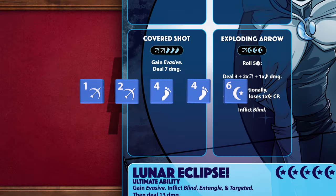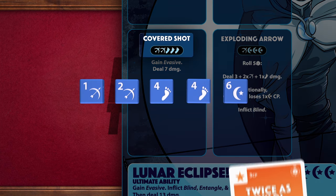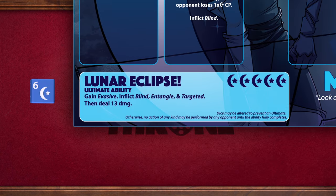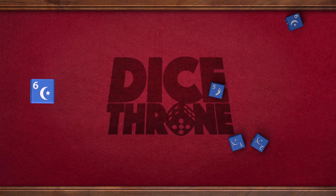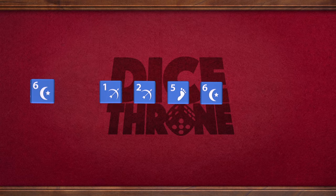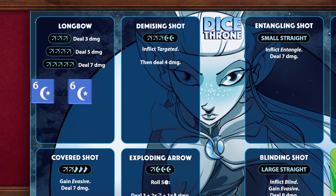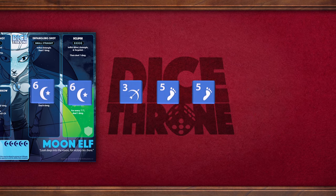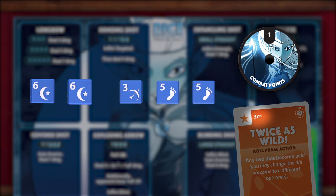She would need to re-roll the 4 and 6 in hopes of getting a 3 to complete the sequence. She could re-roll the Moon and go for 1 more foot to get Covered Shot. But since she has her Twice as Wild card available, she decides to press her luck. She keeps the 6 and goes for her ultimate ability by re-rolling the other 4 dice, leaving only 1 roll attempt remaining. She keeps the 2 moons instead and rolls 1 more time, since she can at least activate Eclipse by using her wild card. Unfortunately, she didn't get that additional moon she wanted, but she plays her Twice as Wild card anyway and turns 2 feet into 2 moons to activate Eclipse.